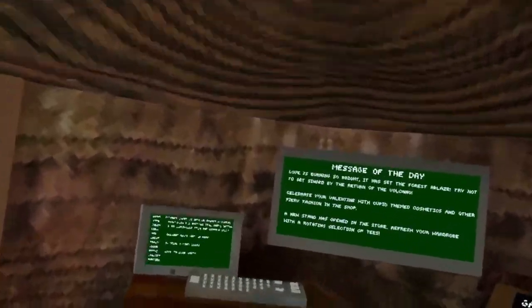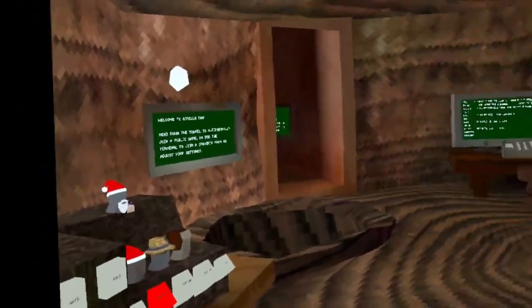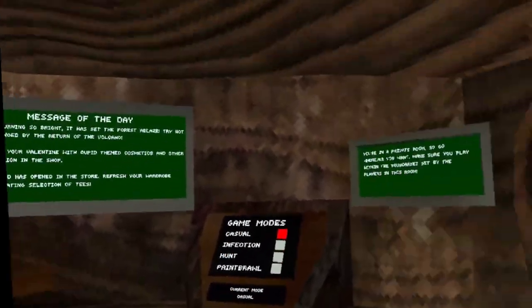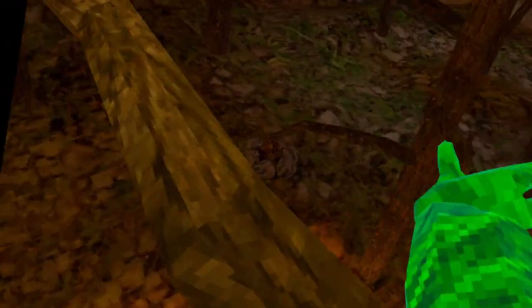Hey you guys, welcome back to another video. Today I'm gonna be checking out the brand new Guerrilla Tech Valentine's Day update. I already got the brand new GT3 badge and the piece of cake that you can get. No way — they brought back the volcano! The volcano was like the best thing that they added to the forest.